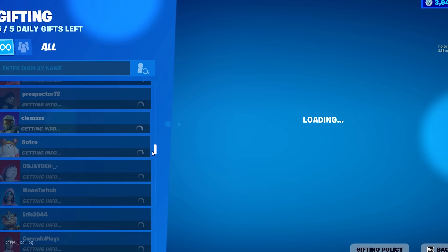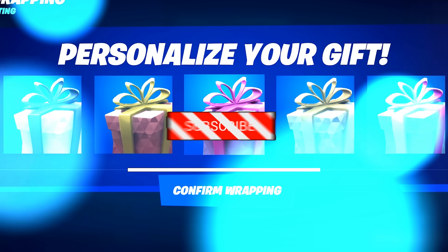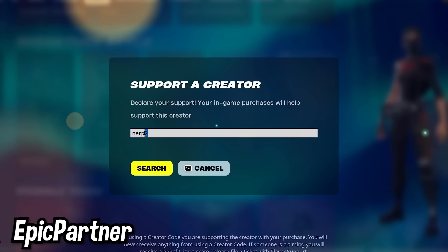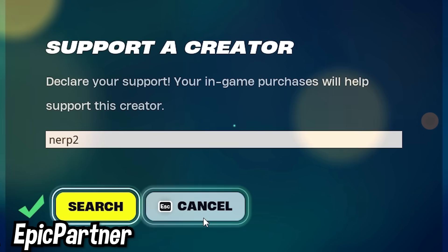If you guys want to receive the Chapter 5 battle pass or any of the brand new skins in the item shop, all you have to do is drop a like, make sure you are subscribed to the channel with notifications turned on, and leave your epic usernames down in the comment section below so I can add you and send you the gift. A big shout out to everyone using code NERF2 in the Fortnite item shop — you guys make all the videos and giveaways possible, so thank you so much for all the support.